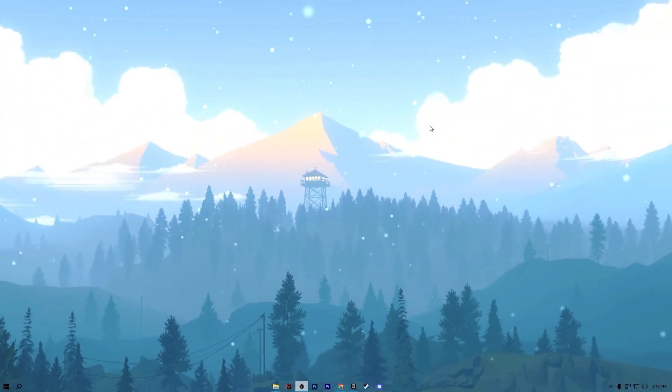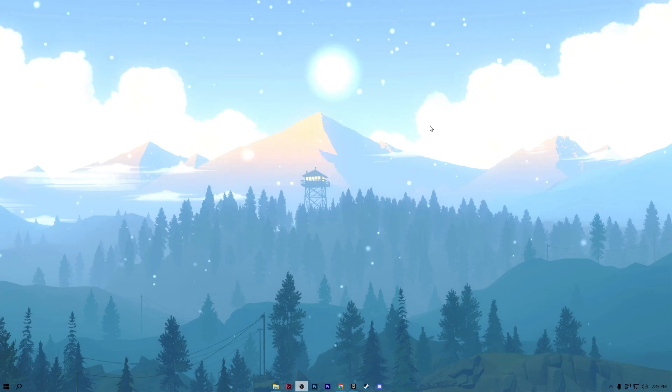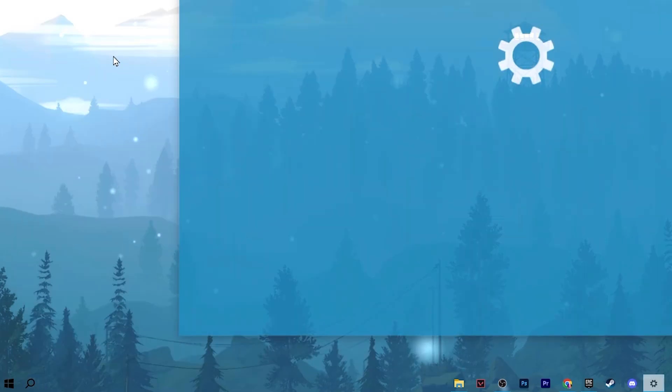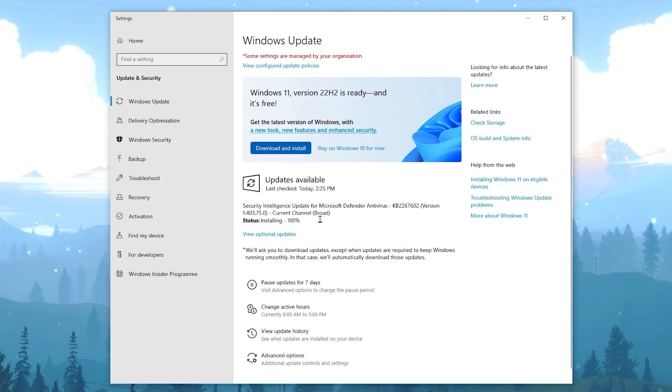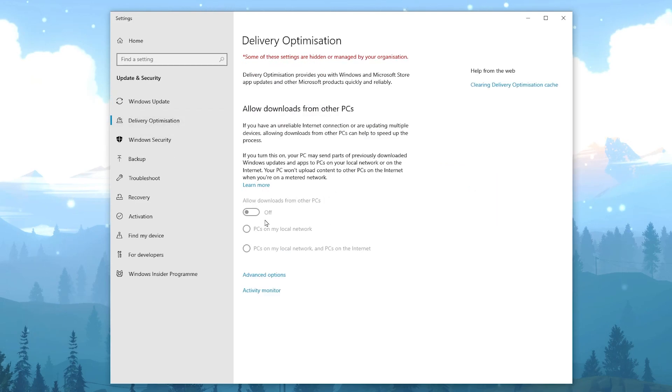In the next step we are going to configure Windows Update and privacy settings. Search for Windows Update and open your Windows Settings. Make sure to always update and download the latest drivers and the latest version of Windows on your PC. After that, go to Delivery Optimization and make sure to turn off that setting.